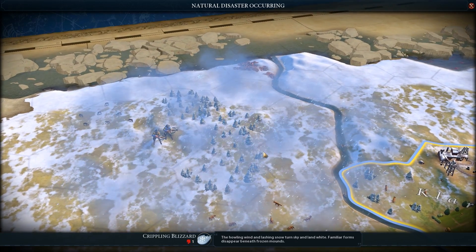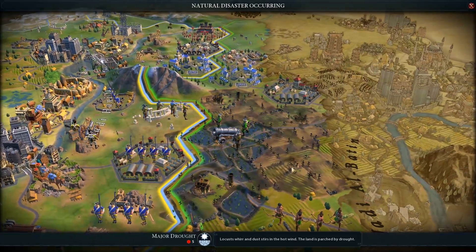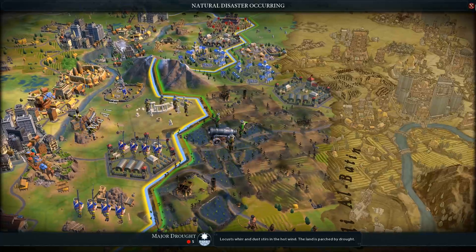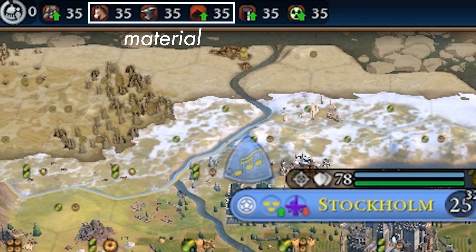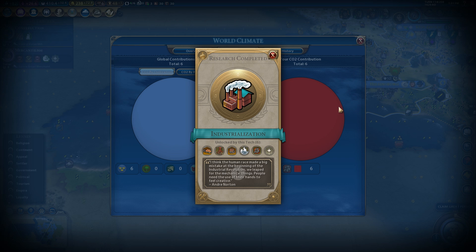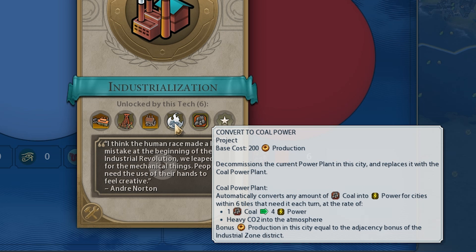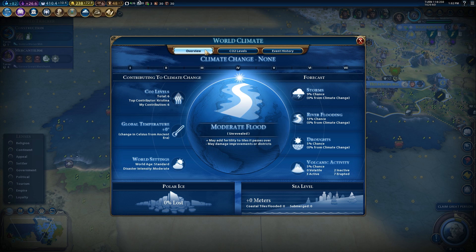Some have only negative consequences, while others have negative and positive aspects. These disasters will happen regardless of what the player or players do in the game. The game now splits strategic resources into material and power. Material is things like iron and horses, while power is coal, oil, and uranium. As well as being able to build a factory in your industrial zones, you can now also build power plants. And if your city is powered, then various parts of the city become more effective, generating more production, for example. Burning these fuels, however, contributes to CO2 levels in the atmosphere.